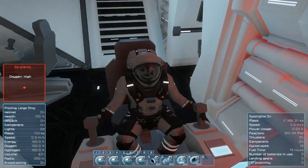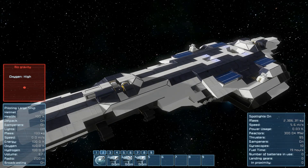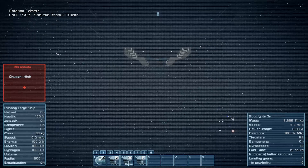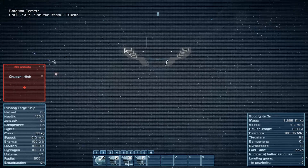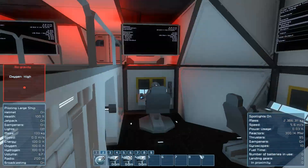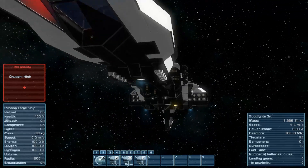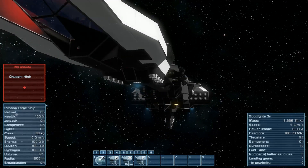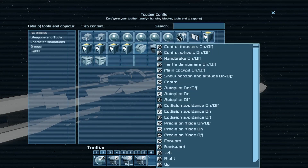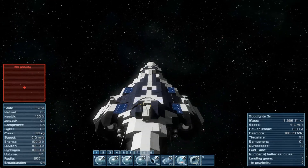Now one thing I'd like to know is how do I use the turret? Is this the turret rotating camera? I think I'm just moving the whole ship when I do that. There is a remote block — let's try that, let's see if I can take control that way. Okay, here we go, now we're flying the ship — that's better.